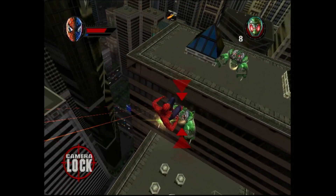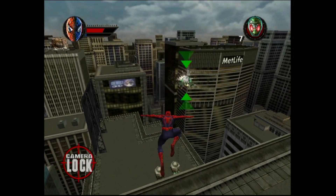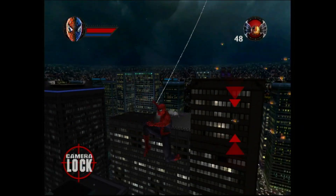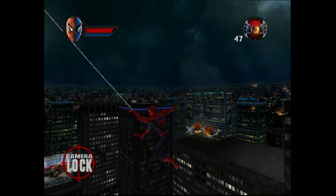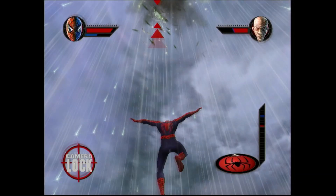Air combat is another strong suit. A simple press of the white button locks you onto enemies, allowing you to shoot webs and execute aerial kicks seamlessly. The boss battles against the Vulture and the Green Goblin, which take place in the air, are some of the game's best moments.